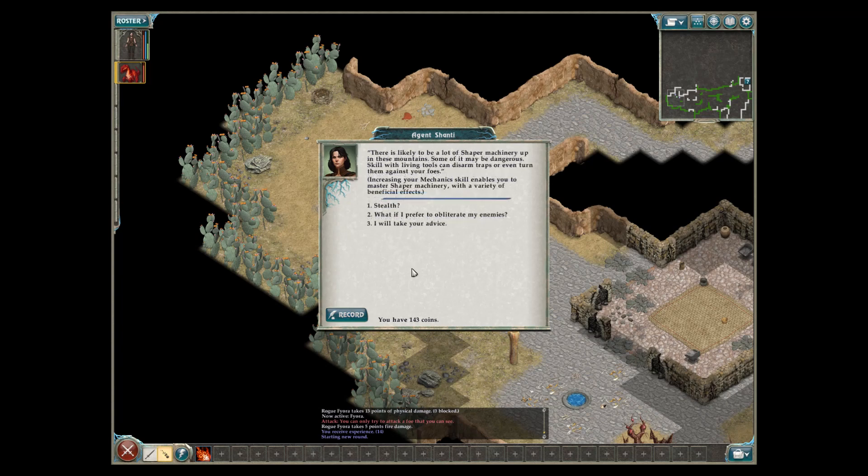Tinkering — there is likely to be a lot of shaper machinery up in these mountains; some of it may be dangerous. Skill with living tools can disarm traps or even turn them against your foes. Increasing your mechanic skill enables you to master shaper machinery with a variety of beneficial effects. And stealth — a foe that never sees you won't attack you. If you increase your stealth skill, enemies have to get closer to you to detect you. 'What if I prefer to obliterate my enemies?' Shantae laughs: 'Honestly, that is my preferred route. Rogues must be purged. Still, I admire the elegance of the pacifist approach. I truly hope we can evaluate the situation in these mountains with minimal violence.'